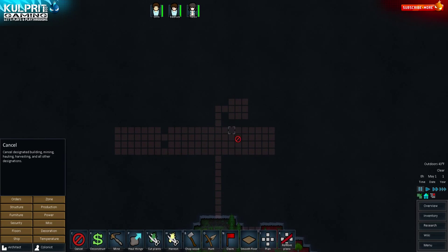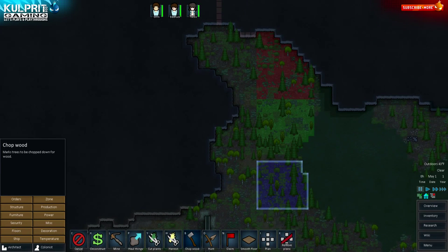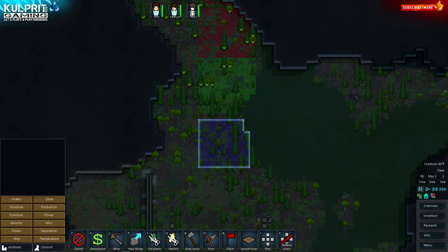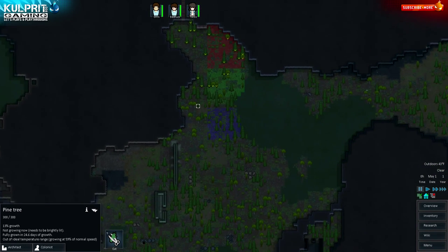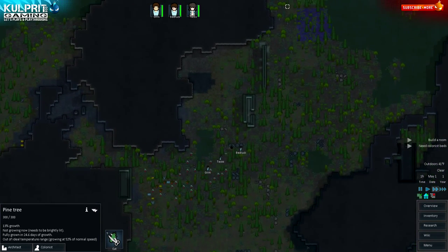The layout will have beds and living area for three colonists plus hospital beds, a butchering table, a cooking table, and a walk-in freezer. I'll also need to set up chopping wood and get some power going. I need to think about wind turbine orientation to get a good setup. Let's get going and speed things up.